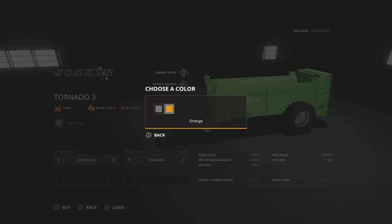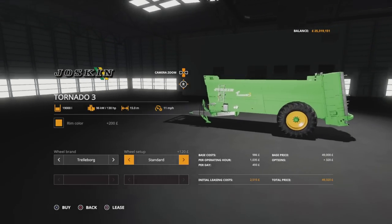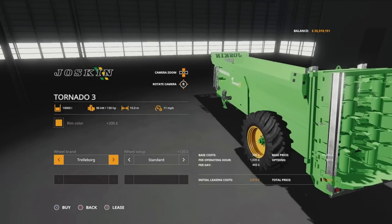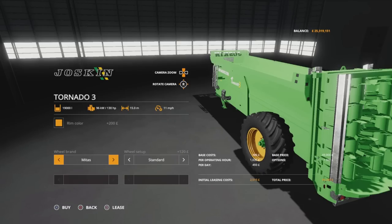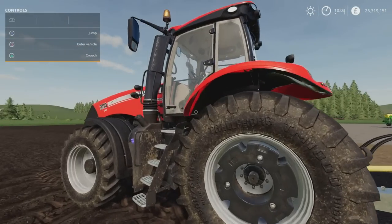We can change the rim colour to yellow for Joskin yellow, or back to grey. Then we've got optional Trelleborg, Michelin, and Mitus tyre choices, and on each of these we've got standard or inverted tread - no wide tread, just standard or inverted.